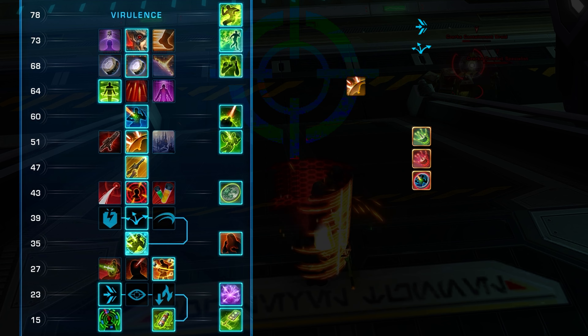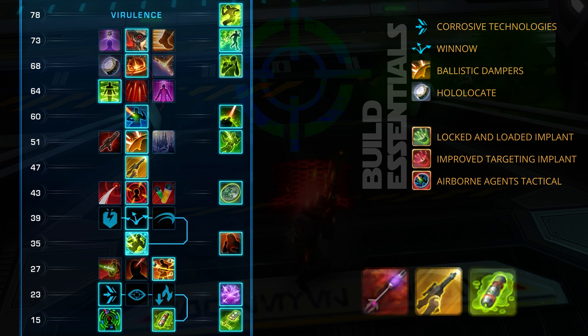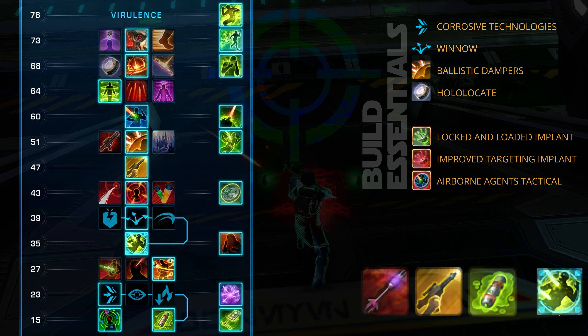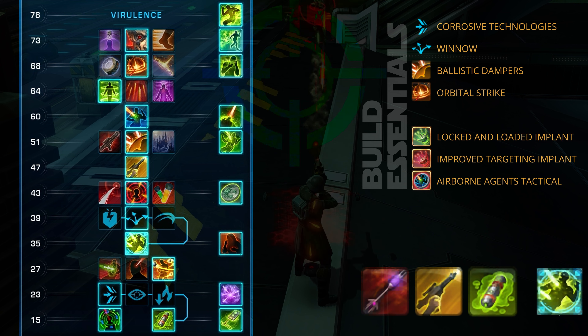Welcome to the best Virulence Sniper build optimized to perform extremely well in solo content, by utilizing effects designed specifically for use against trash mobs. This build enables you to poison and weaken every enemy in the immediate vicinity with Corrosive Dart, Weakening Blast, and Corrosive Grenade, then pick off each target with a partial channel of Cull, with each death creating a poison explosion.